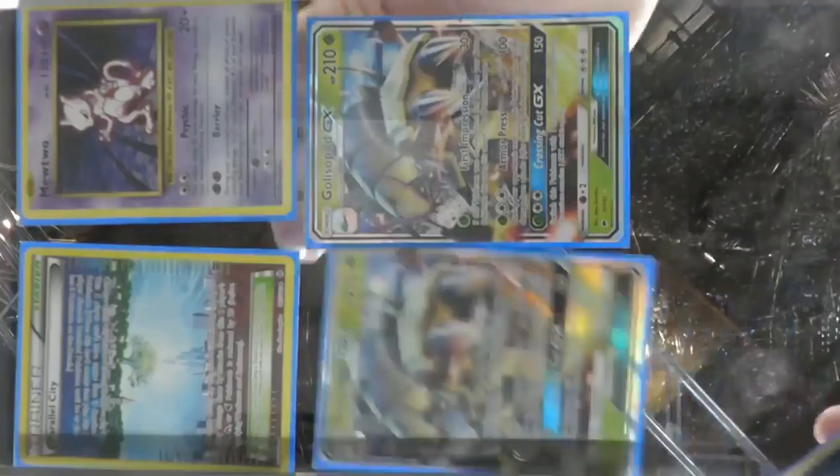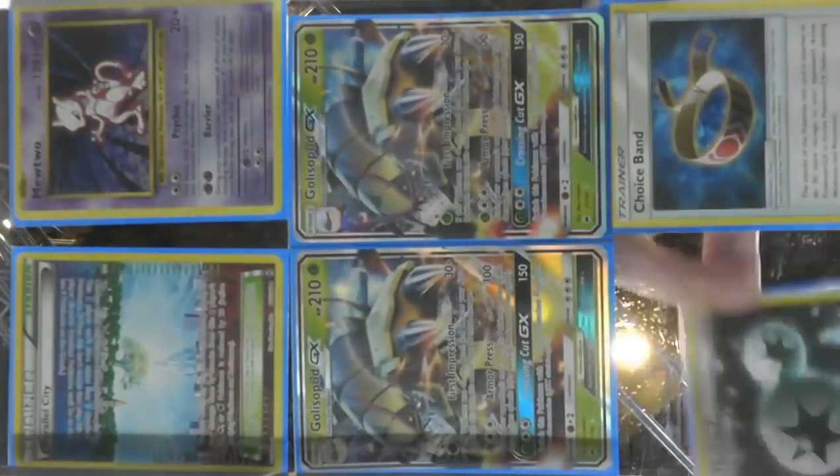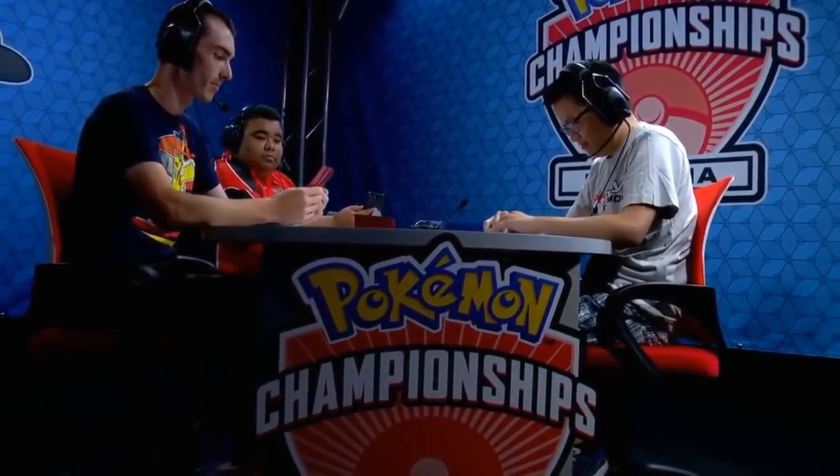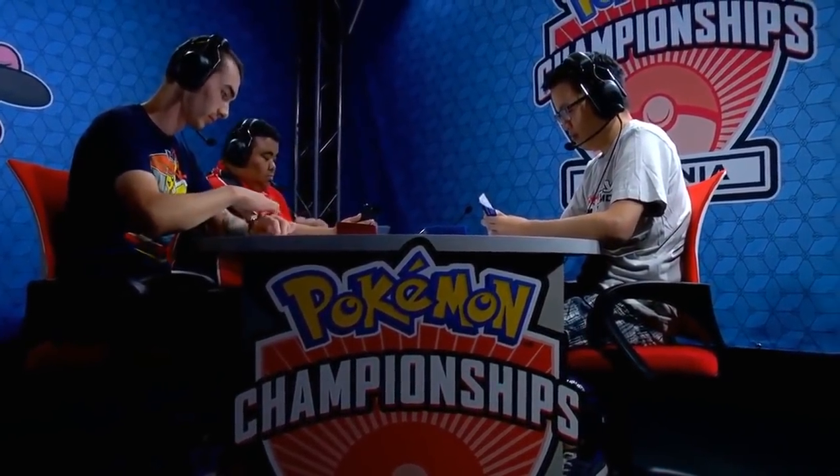There is a huge difference between 120 and 130. Benjamin has prized two of his Golisopod GX, so that's a completely moot point — there's not going to be any Golisopod GX for at least a couple of turns. Looking at the mix, Benjamin is playing 4-4 Zoroark and 3-2 Golisopod. Clearly Benjamin is going for a Zoroark deck over Golisopod; that is his focus.